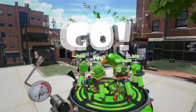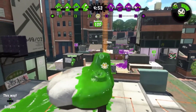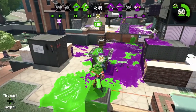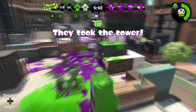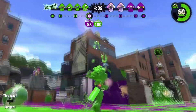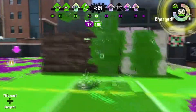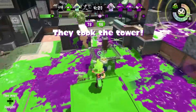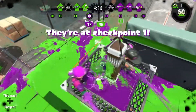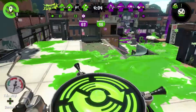We're back on Inkblot Art Academy, still trying out Tower Control. I have a feeling this weapon will be fine for it so I guess we'll find out. I can currently reach the whole tower. I can see a guy — can I kill him? No, I can't. I know there's a guy up there somewhere. My Baller ball didn't seem to do anything unfortunately. Be nice if it had.